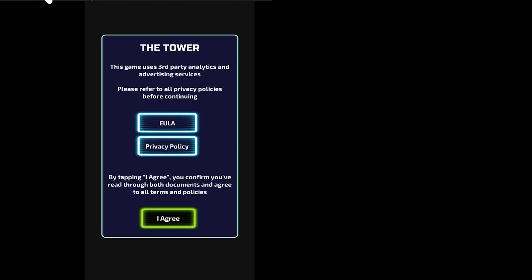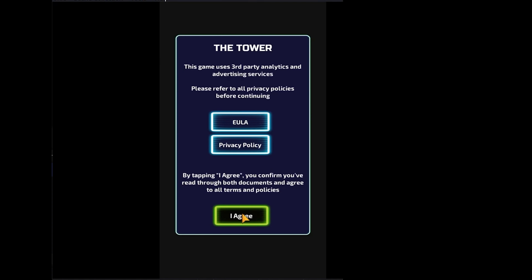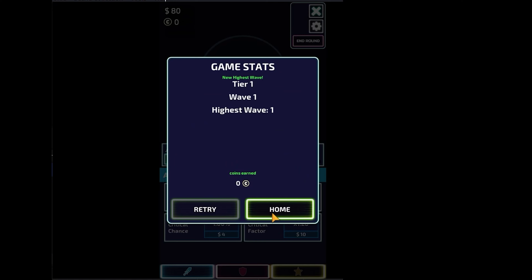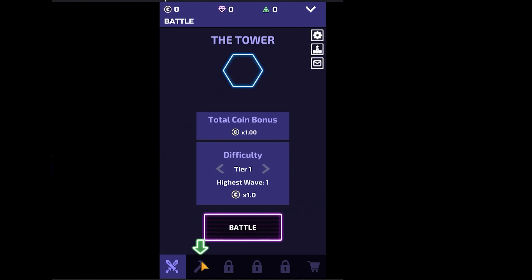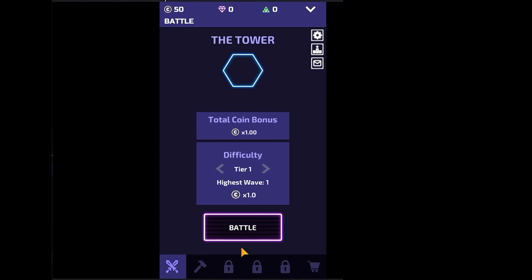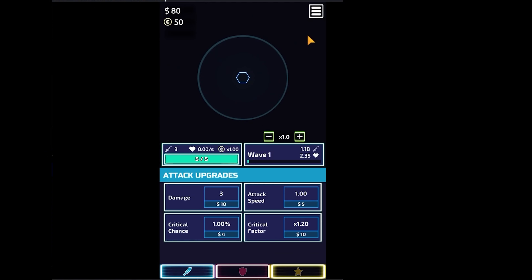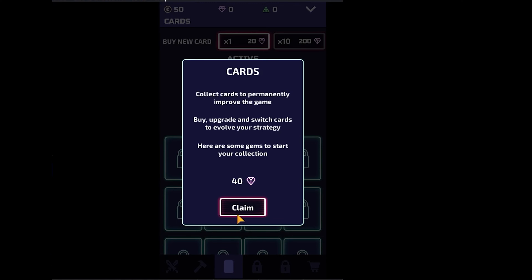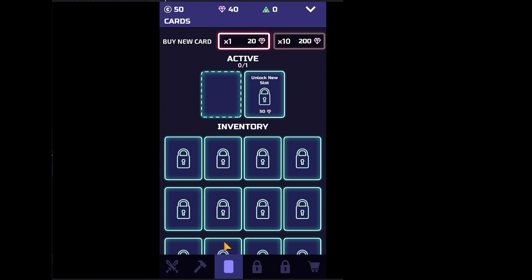Okay, yeah, here we are. New game, let's start. Just stand around, get the bonus. Play, start the battle, end it, get the gems — yay, that's what we are here for.